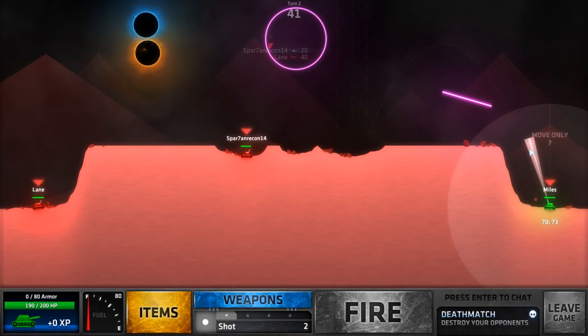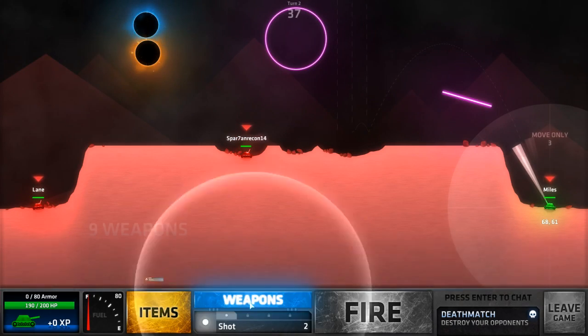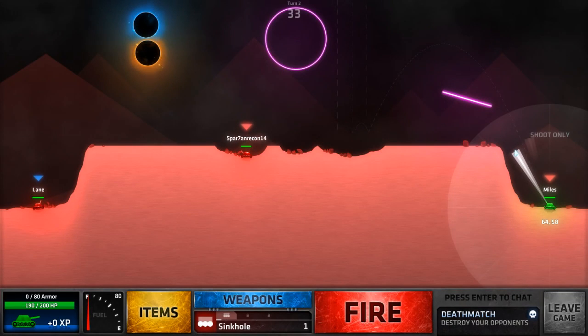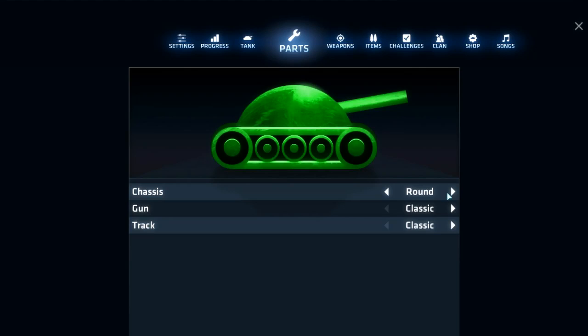In this game, you can actually customize a lot of different things, including your very own personal tank. You may personalize it in two different ways: you may personalize the upgrades of your tank's build, or you may change the appearance. Talking about appearance right now — you may customize the very top of your tank, also known as the chassis, to a more fitting style.